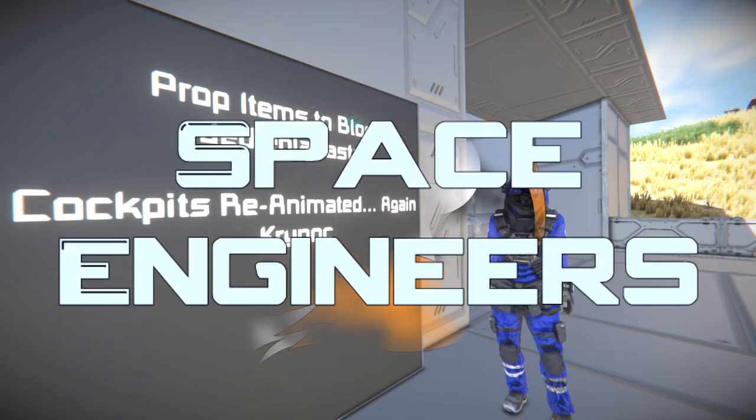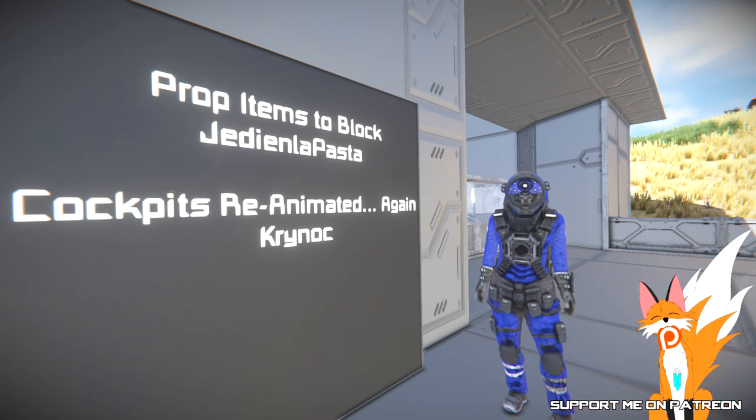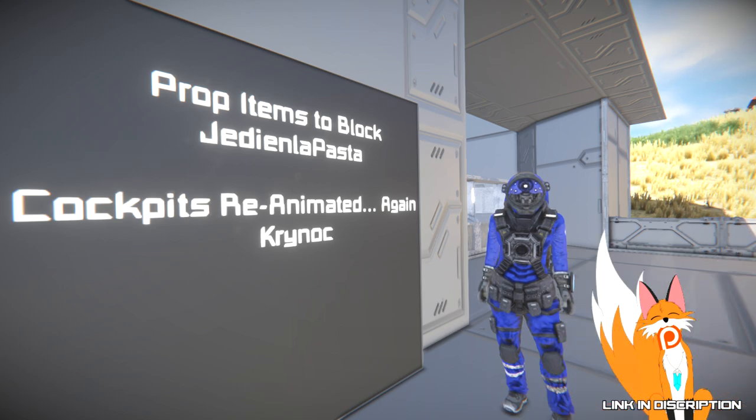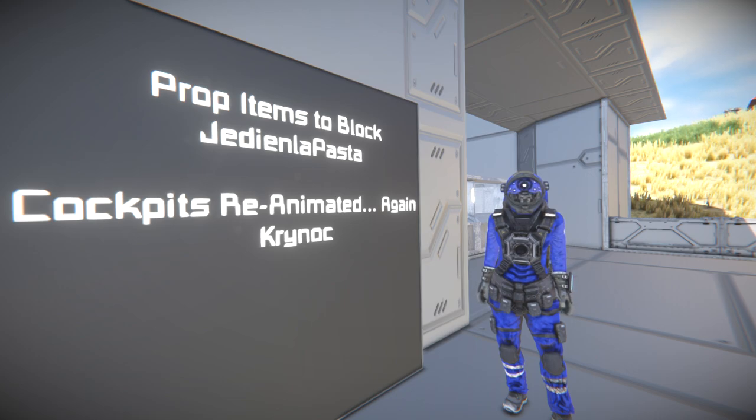Hello, Renacea and welcome to the episode of Space Engineers. This episode will take a look at the Prop Items to Blocks mod by GinDianaPasta. And there's also Cockpits Reanimated by Krymalk.